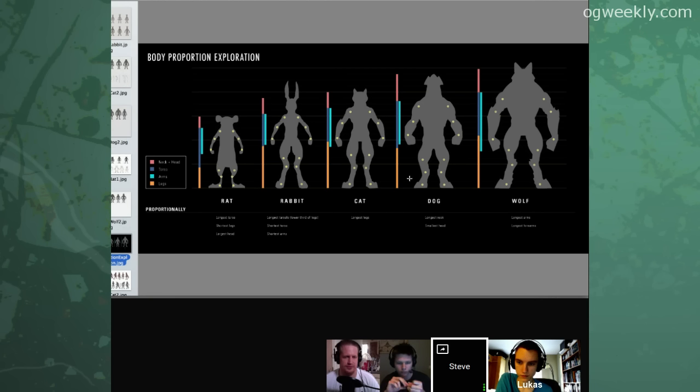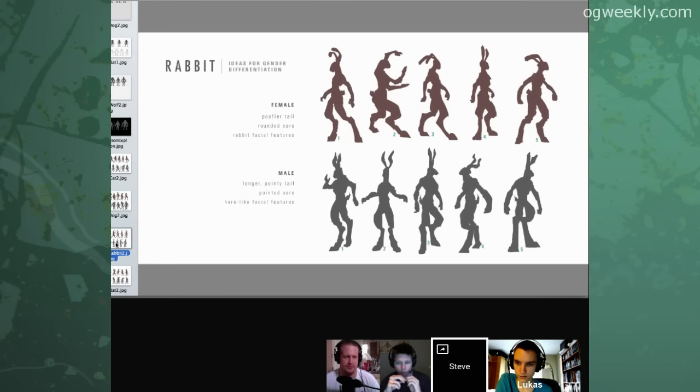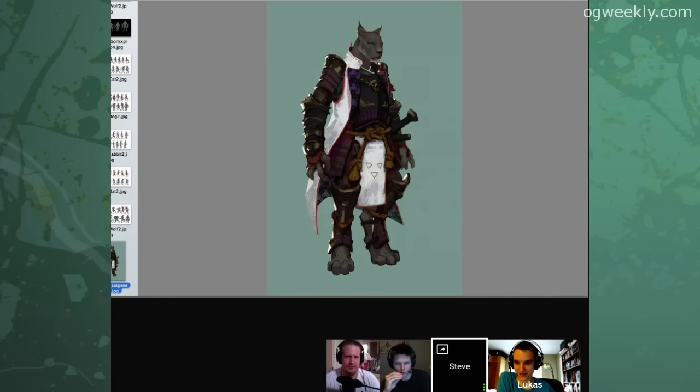Then I tried a more methodical approach, because I noticed I was sort of sticking to the same proportions. I haven't really talked to anyone about the fighting mechanics or the balancing for the fighting. So I tried to keep the leg lengths pretty long, since kicking was a pretty big part of the game. This was an attempt to be more analytical and figure out what the different proportions are going to be for each race.